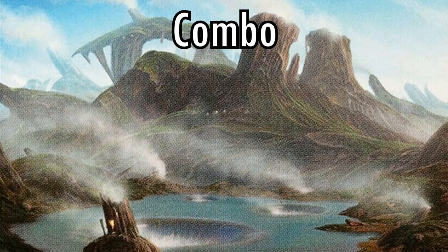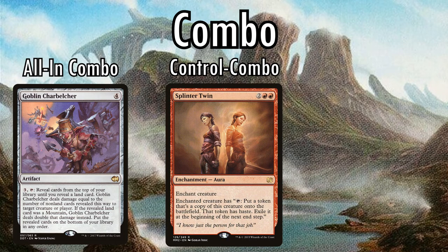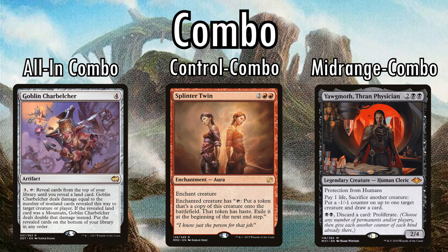Combo has a few sub-archetypes. The first are all-in combo decks — essentially the aggro deck of combo decks, trying to combo off as quickly as possible and losing if you stop them. On the other end of the spectrum are control decks with a combo finish, sometimes just called control decks, but with the upside of winning faster than most control decks and the downside of being weaker to certain types of removal or interaction — kind of a hybrid of the two archetypes. And then there are midrange combo decks: midrange decks that have a combo in them but don't actively try to find it. The combo just forces the opponent to strain their removal further, needing to kill key single powerful threats while also removing combo pieces. These decks are basically half combo and half midrange, with a lot of the best parts of each.